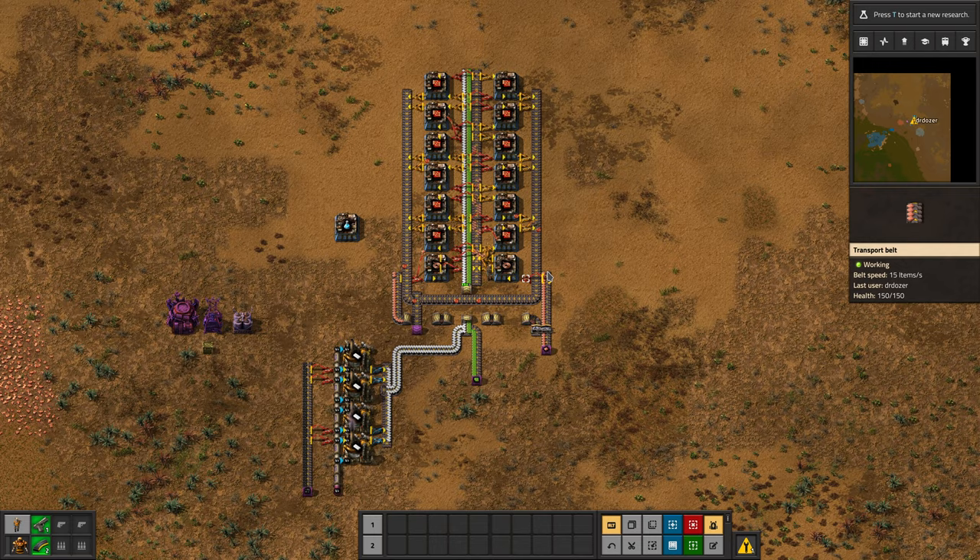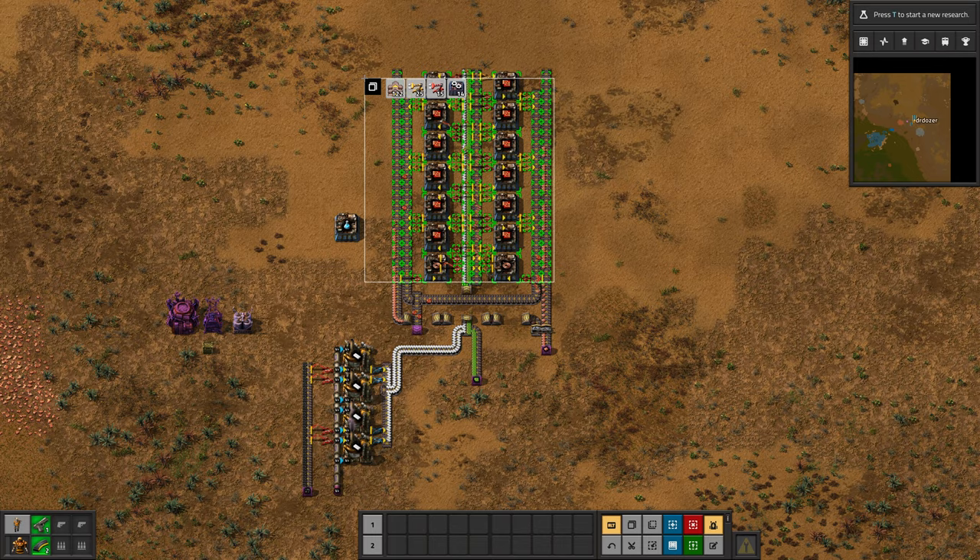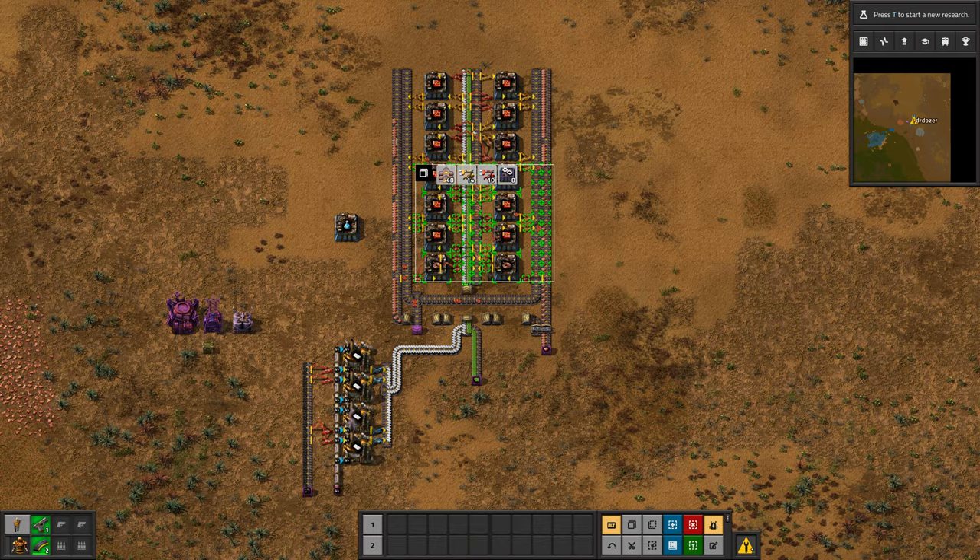This kind of build is convenient. Let's grow that out — I'm wasting a bit of copper plate here, but copper plate is cheap. If I decide that I'm not getting enough red circuits, I can pick up this unit and push it down there.